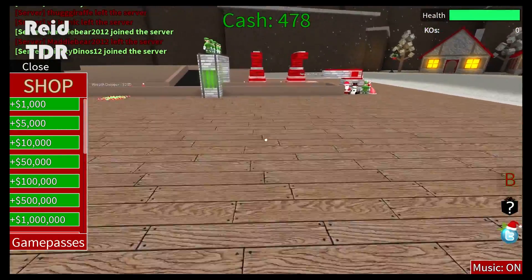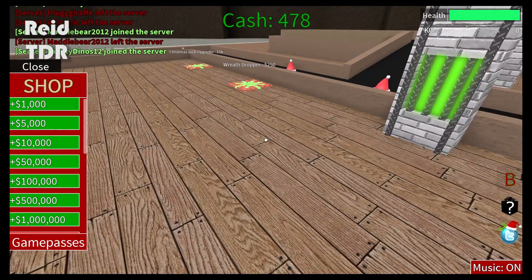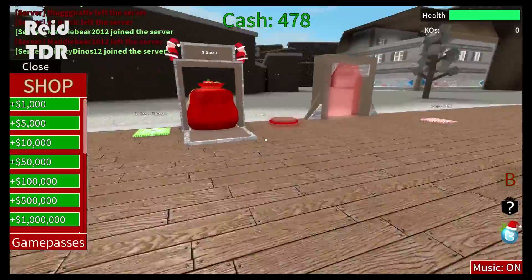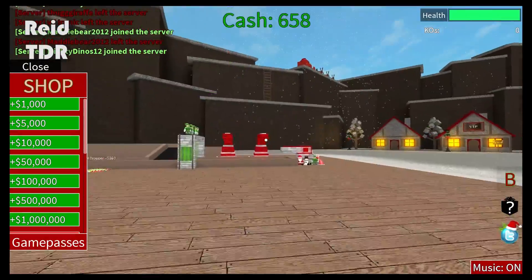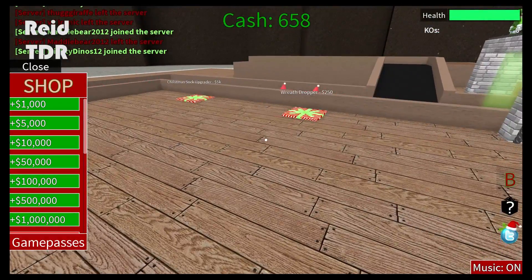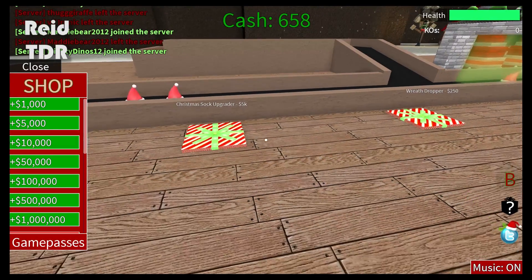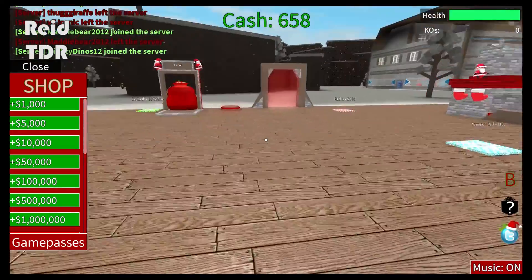What can we get next? That's 250 and it's another wreath dropper — let's get this. See what other things you have. And that's a Christmas upgrade — oh it's 5,000. We'll see, we're saving up.